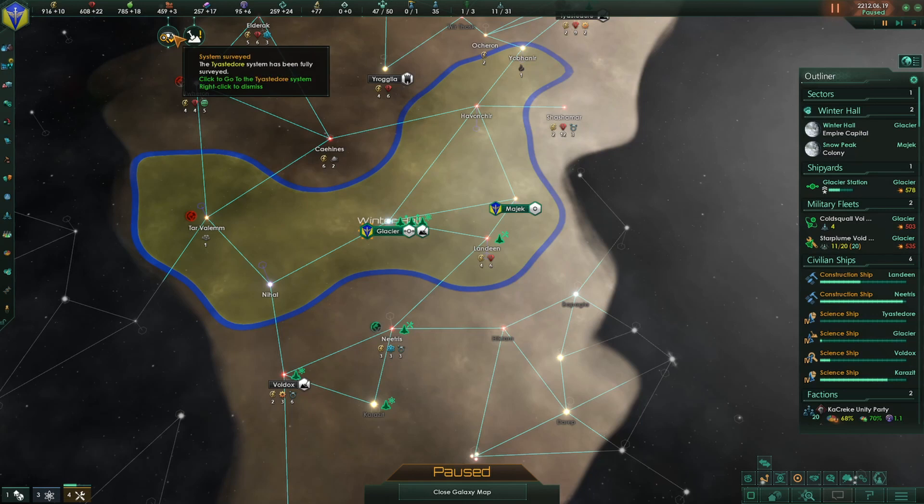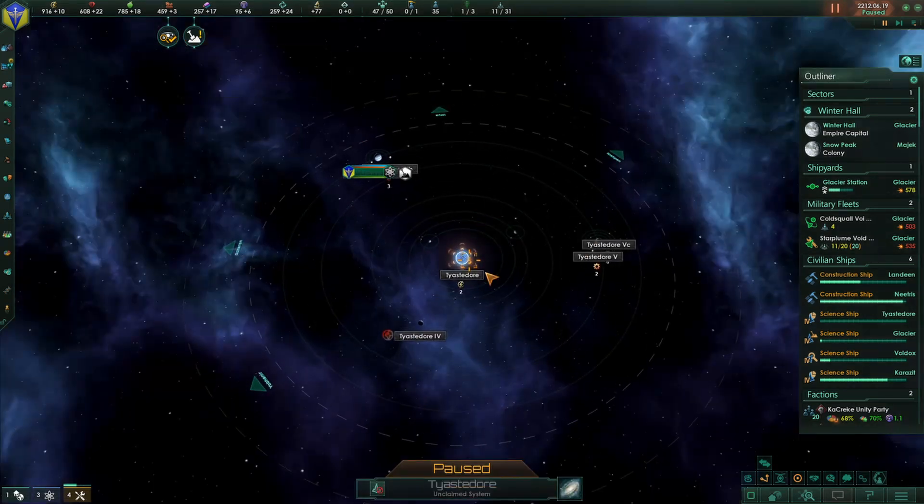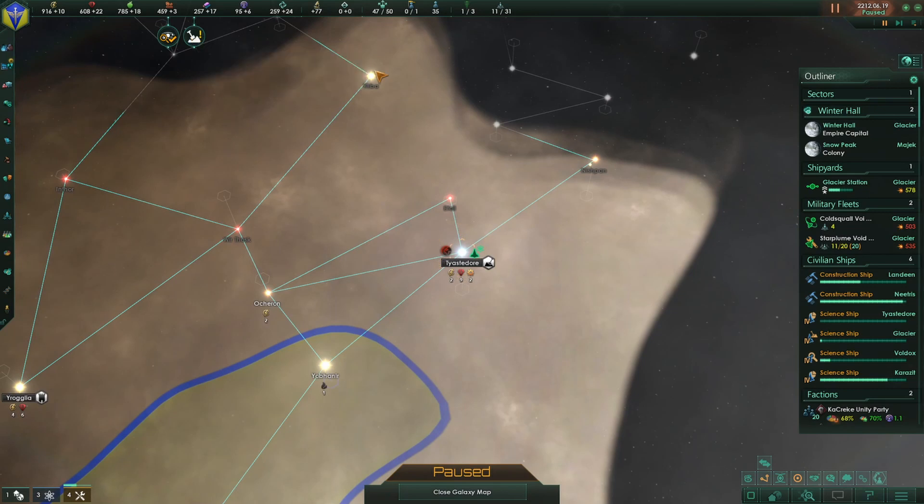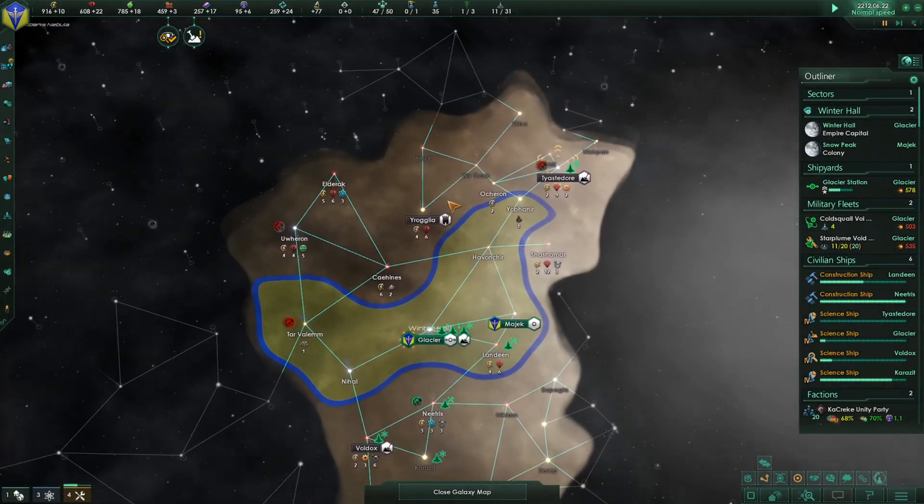System survey complete! We got a new survey and a new excavation. New Archaeological Dig around Tristor — very nice. So you're going to be doing the research project, and to do that dig, we do need to get there.